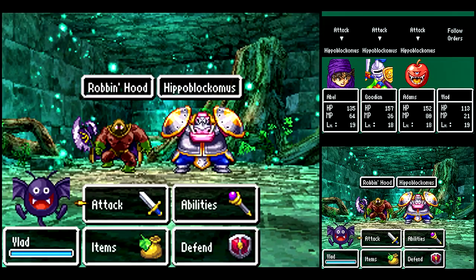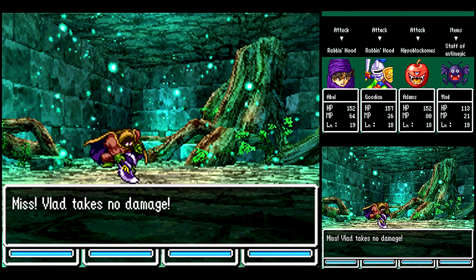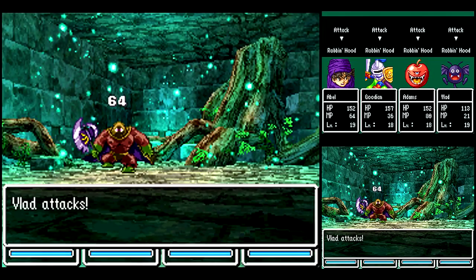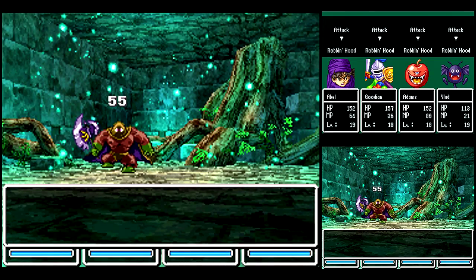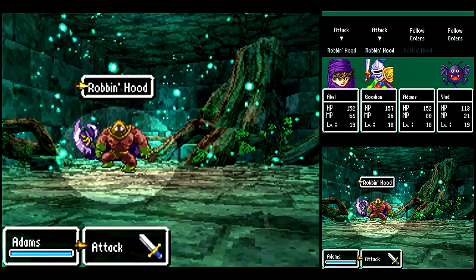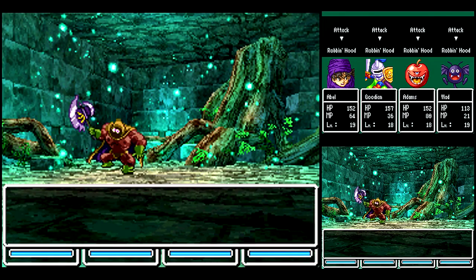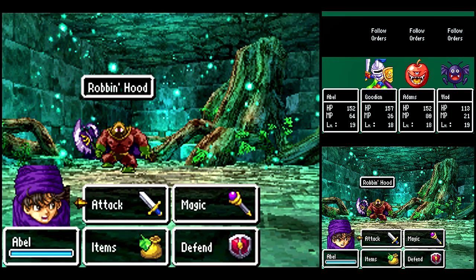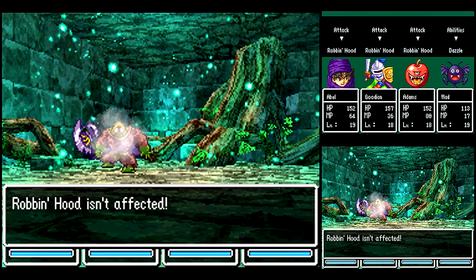The Hippoblockamus only has like 100 HP, so he's pretty easy to take out. And then you want to use Fizzle with the Staff of Anti-Magic on the Robin Hood, so that way he can't use Mid-Heal on himself. So, Sap will lower his defense, Dazzle will keep him from hitting you, Fizzle will keep him from using any spells — and he's pretty well neutered. The only trouble you might have is sometimes he'll get a critical hit and kill you, but that's extremely rare. I wouldn't worry about that too much, just keep on rolling all out. Watch out for debuffs wearing off — so now I gotta reestablish Dazzle.